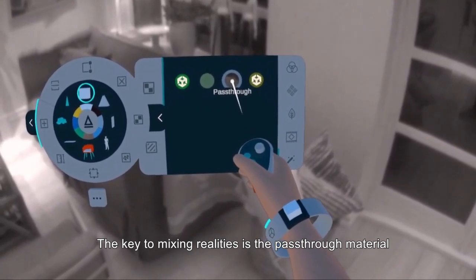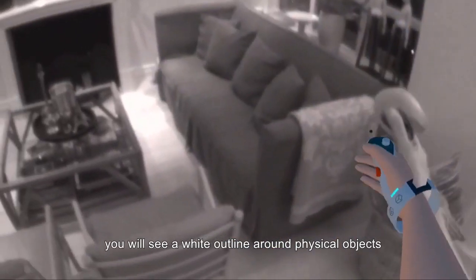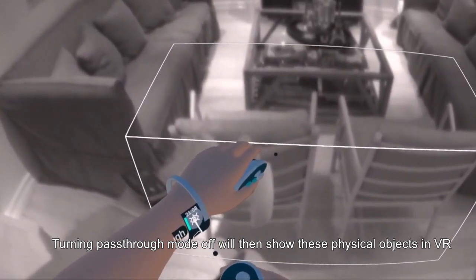The key to mixing realities is the pass-through material. When you draw with the pass-through material, you will see a white outline around physical objects. Turning pass-through mode off will then show these physical objects in VR.